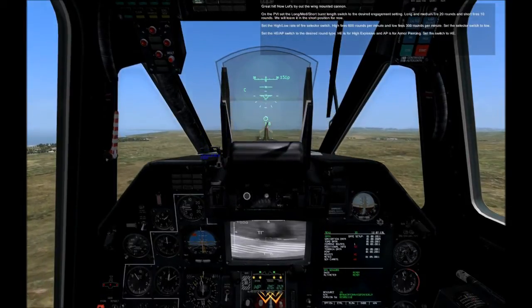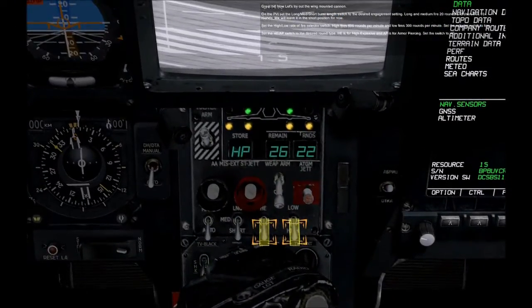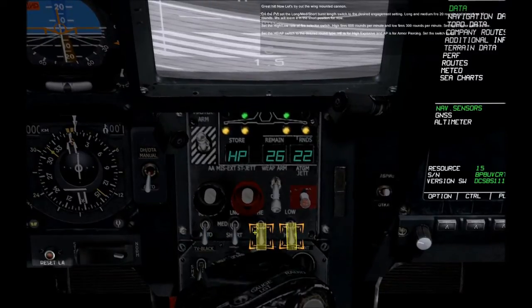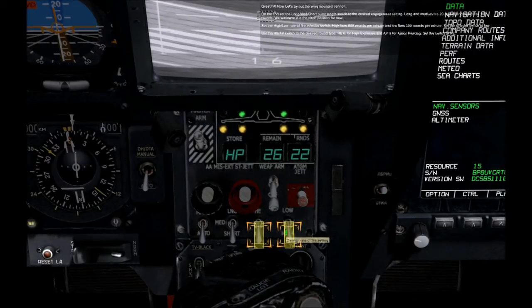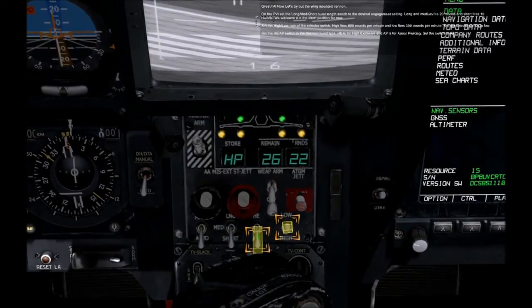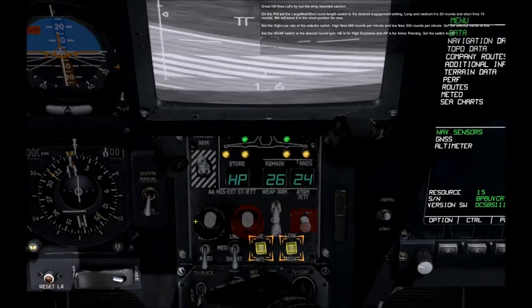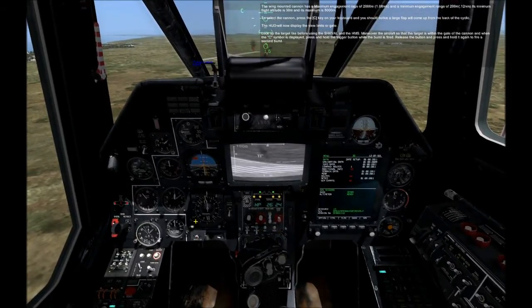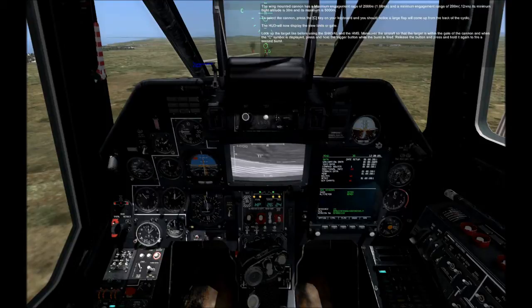Great hit! Now let's try out the wing mounted cannon. On the PVI, set the long-medium-short burst length switch to the desired engagement setting. Long and medium fire 20 rounds, and short fires 10 rounds. We will leave it in the short position for now. Set the high-low rate of fire selector switch. High fires 600 rounds per minute, and low fires 300 rounds per minute. Set the selector switch to low. Set the HE/AP switch to the desired round type — HE is for high explosive, and AP is for armor piercing. Set the switch to HE. The wing mounted cannon has a maximum engagement range of 2,000 meters and a minimum engagement range of 200 meters. Its minimum flight altitude is 30 meters and its maximum is 5,000 meters. To select the cannon, press the C key on your keyboard, and you should notice a large flap will come up from the back of the cyclic.